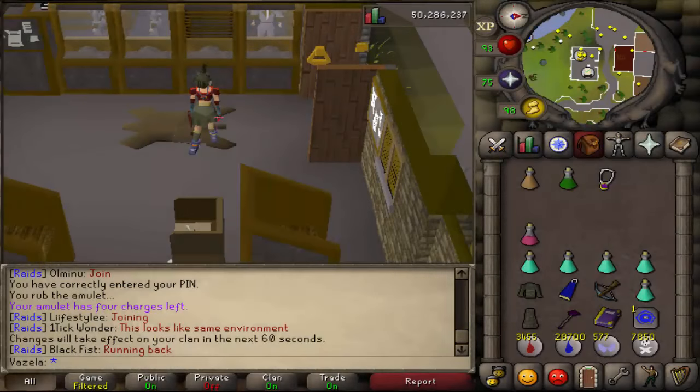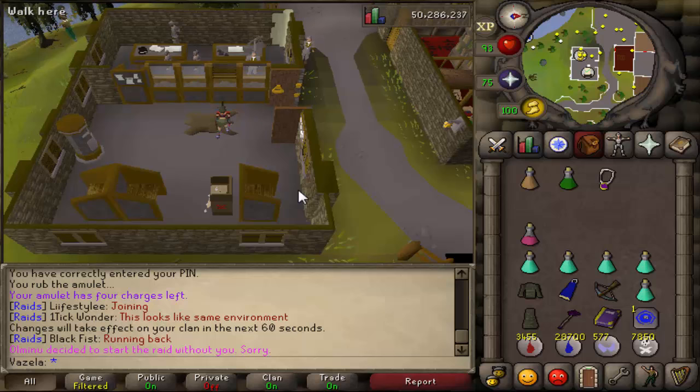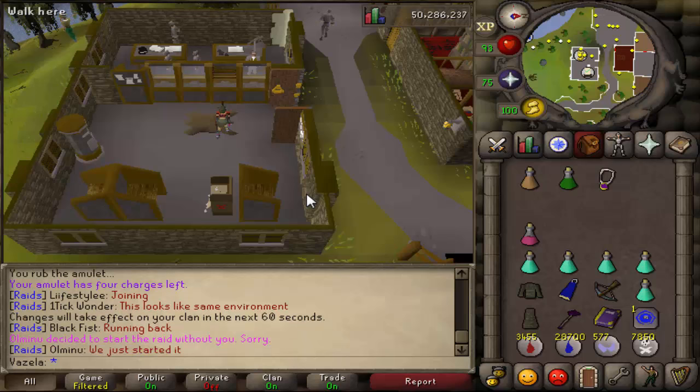Hello everyone, welcome to my video on how to get to raids. We're in Drainwall Bank, which is the starting point of where I'm going to get there. We're just going to show you how to get to raids, so sit back and follow my directions.